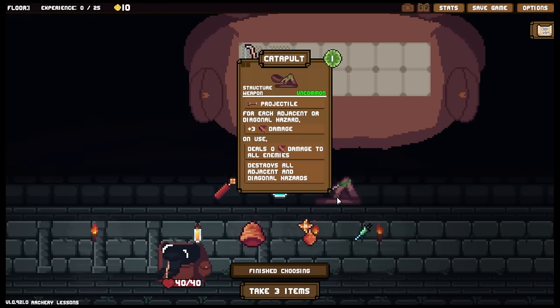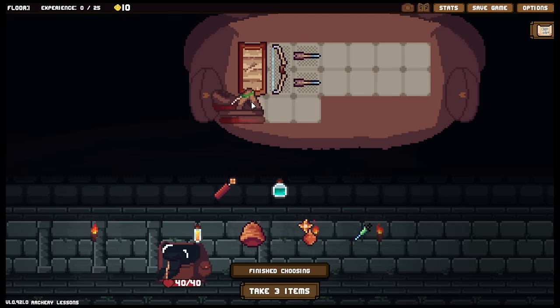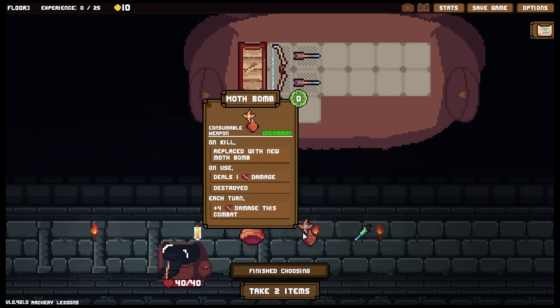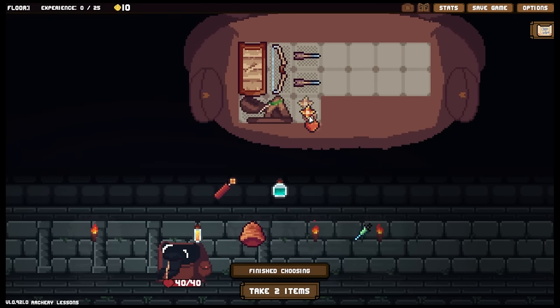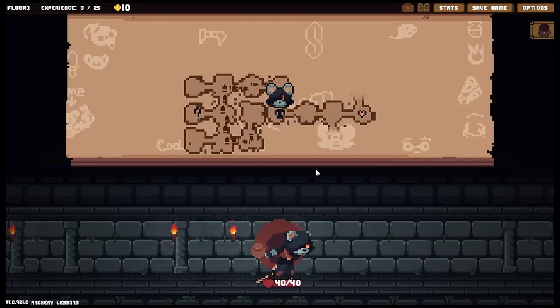We've got a catapult. For each adjacent or diagonal hazard, plus three damage. On use, deals zero damage to all enemies and destroys all adjacent and diagonal hazards. That's actually kind of amazing - we can just put this here and lob hazards at our enemies. We've also got a cap item, wands in this column get plus one damage for each space below. There's a moth bomb - on kill, replaced with a new moth bomb, deals one damage, then it's destroyed. Each turn plus four damage in combat, so it just gets stronger - that's a finisher weapon. Still don't have a bow for our capybara friend, sadly.